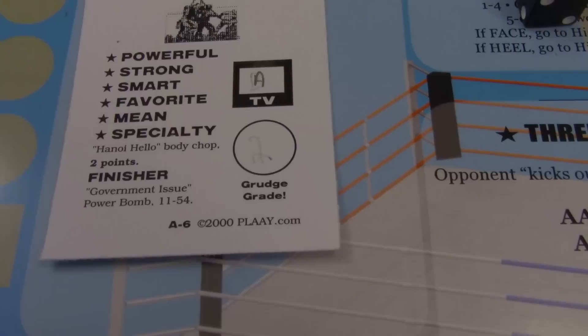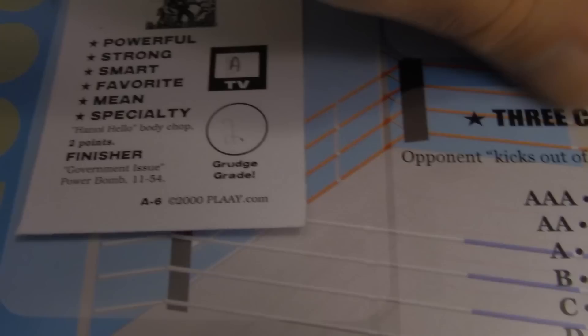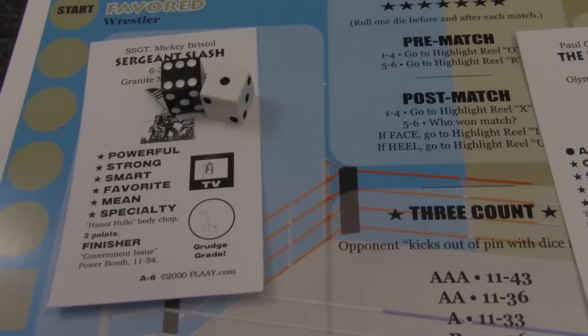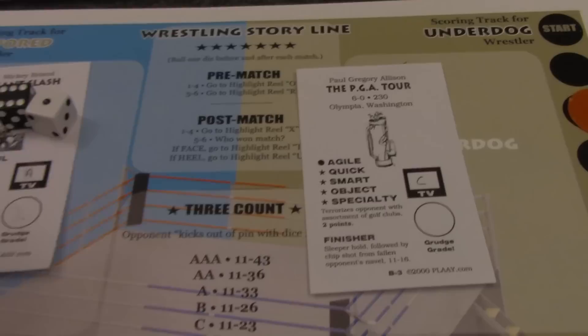If at any point a wrestler is able to move to the finisher column, you look at the bottom of his card and it tells you if he has a finisher. In this case, Sergeant Slash has a Government Issue Power Bomb, and it has a dice range. You roll two dice — if it falls within that range he hits his finisher and scores the pinfall or submission. If it falls outside the range he misses his finisher and his scoring marker moves back down to the corner square, and the match continues.